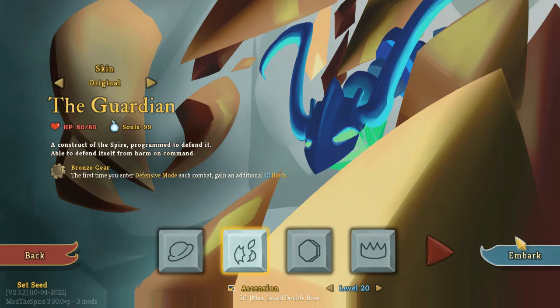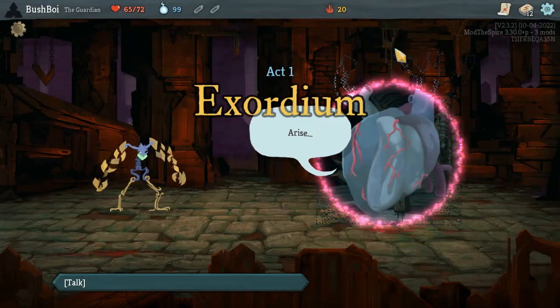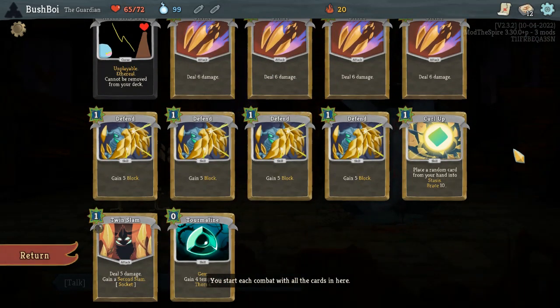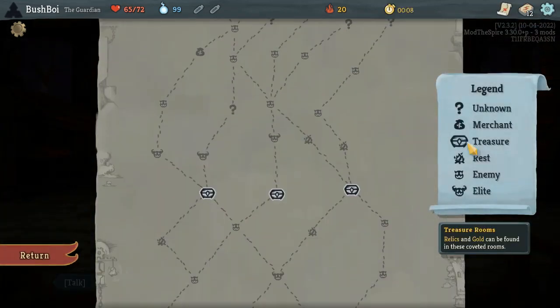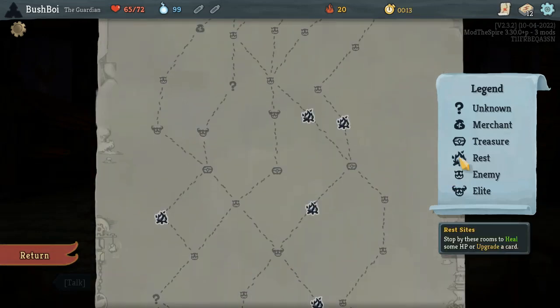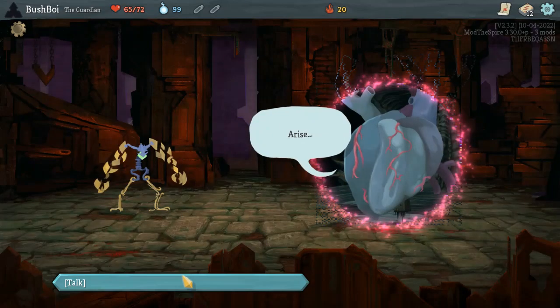Hey everyone, I'm TheRealEvAv. This is the A20 100 game analysis of Guardian. This is run number 29, starting with the Tourmaline yet again, and our Act 1 boss is Hermit. Looks like it might be some interesting paths through this Act, but let's see what our options are.